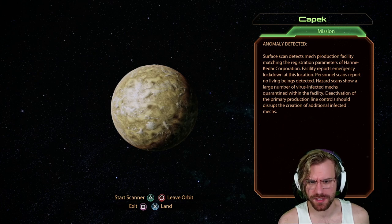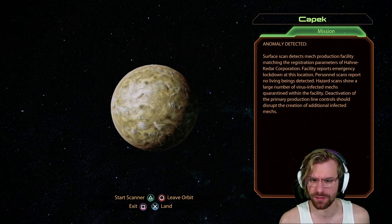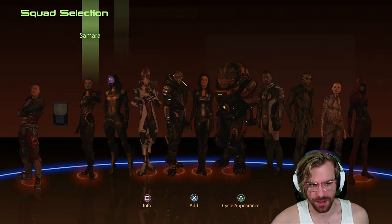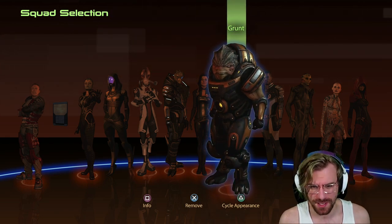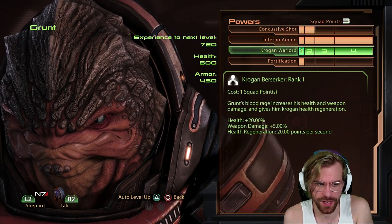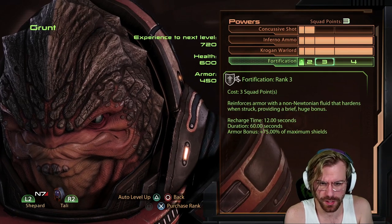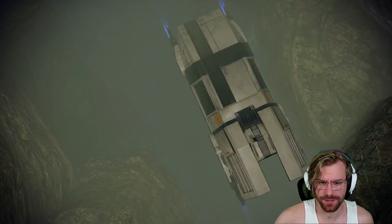Surface scan detects mech production facility matching the registration parameters of this corporation. Personnel scans report no living beings detected — thermal scans show a large number of virus-infected mechs within the facility, so we are heading here to shut this down. I recommend bringing somebody with fire abilities and shotguns — this is all very close range. We're bringing Grunt and Tali, as they are so strong at close-quarter combat. Tali's drone will let us cheese some things here. We'll go ahead and give Grunt fortification, keep the weapon loadout from the previous mission, and shut down this evil facility.